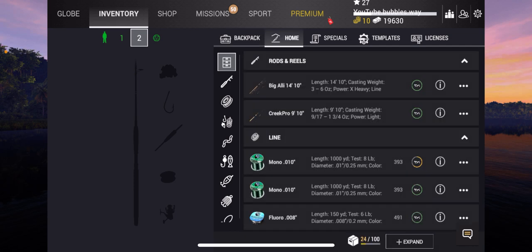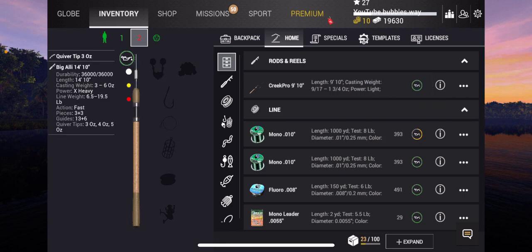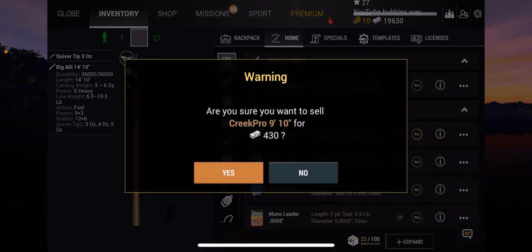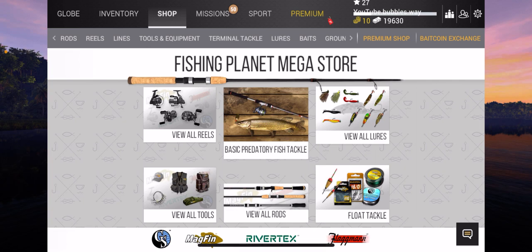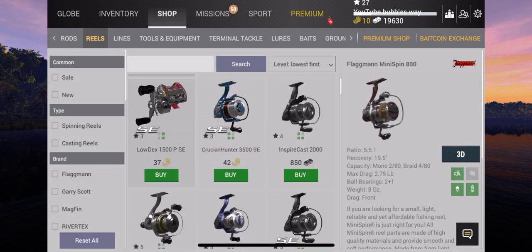So the Creek Pro — I'm going to remove that. Actually, the Big Ally — let's go and equip the Creek Pro. I don't know, shall I sell it? 430 cash. I don't know if I need to sell it just yet. I probably will actually. I'm going to need some line.